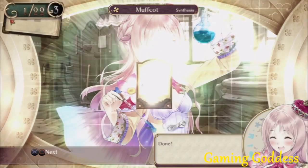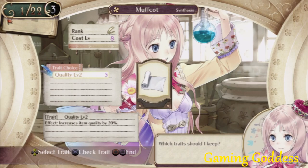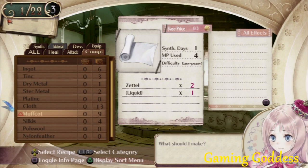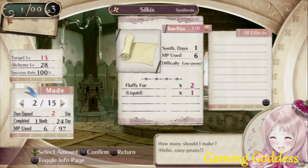The workshop is where we do all our alchemy. In this game, two traits can now be combined to make a more advanced item. Leveling up your alchemy is pretty easy when you have the materials and enough MP so Meruru doesn't pass out.